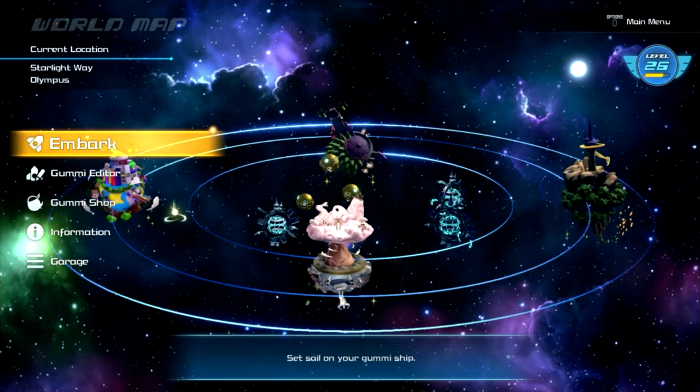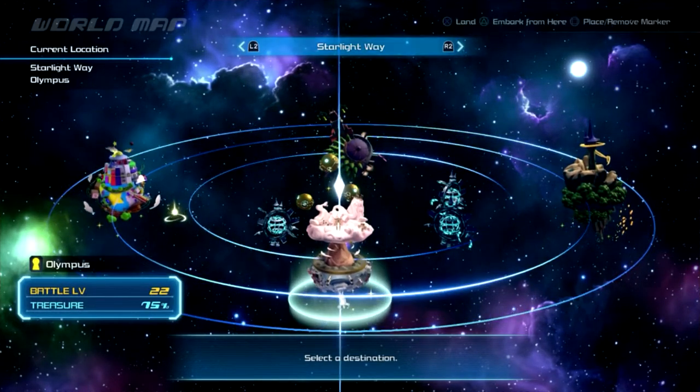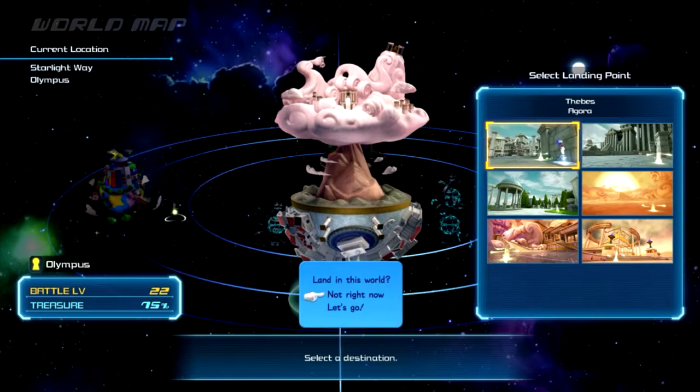Hello everybody to the Kingdom Hearts 3 Lucky Emblem Guide. We're going to be taking a look at the Olympus world and all of its locations.